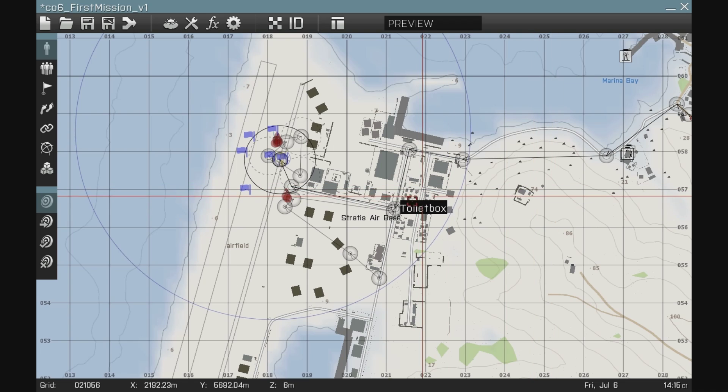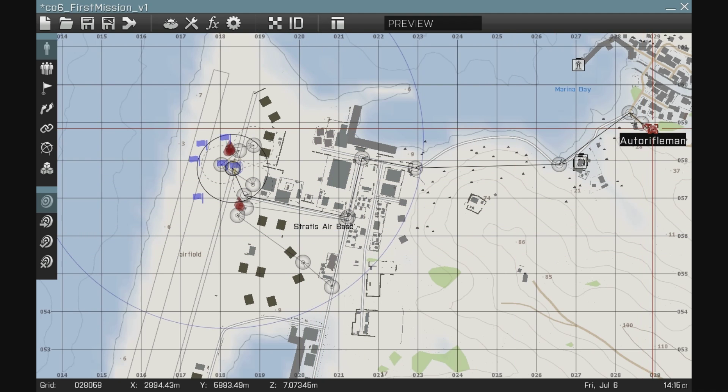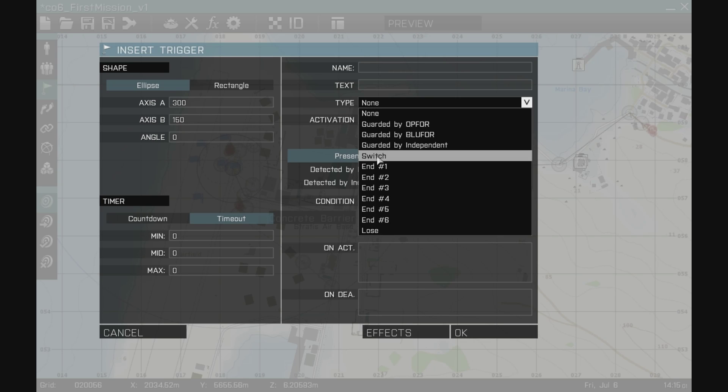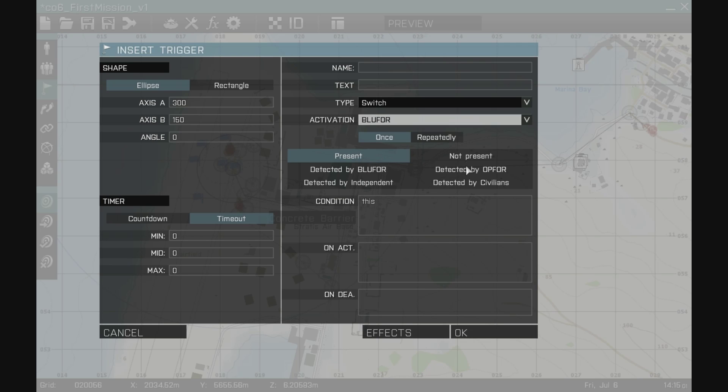Next I need to make a trigger that says: once blue four is detected in this area, I want these units to move from the hold point and continue on their path. I create a trigger and make it 300 by 150 meters. The type is going to be a switch, because I want it to send a signal to that hold waypoint for these units to continue. Activation is going to be: blue four is detected by OP4. That's all I need for this trigger.